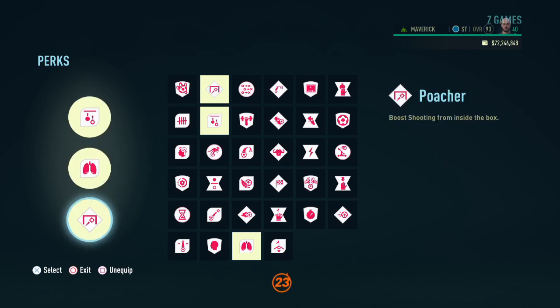As for the third perk, that's going to be Poacher, which is going to boost our shooting capabilities from inside the box.